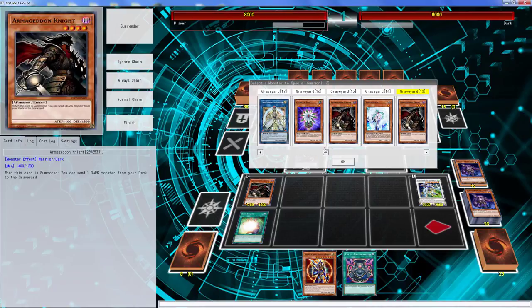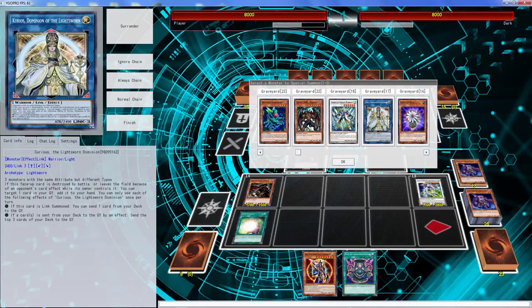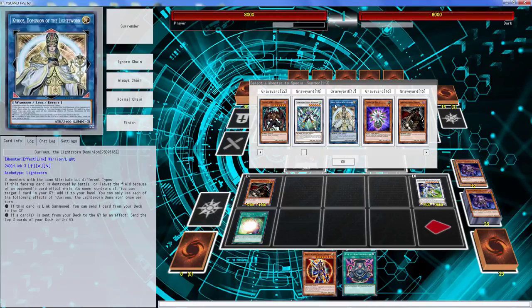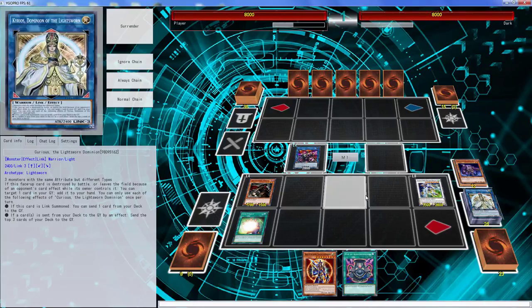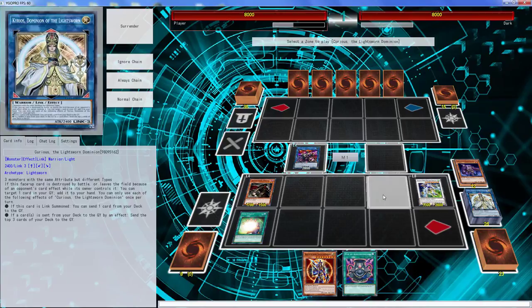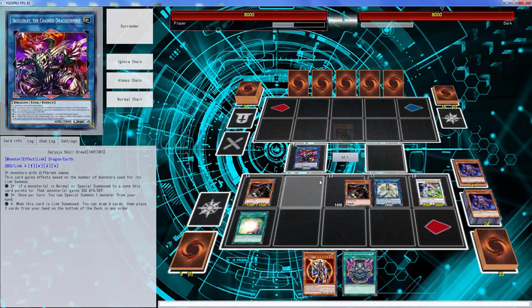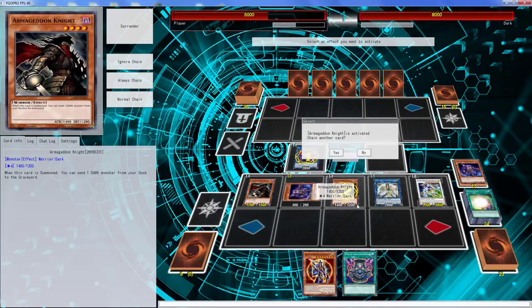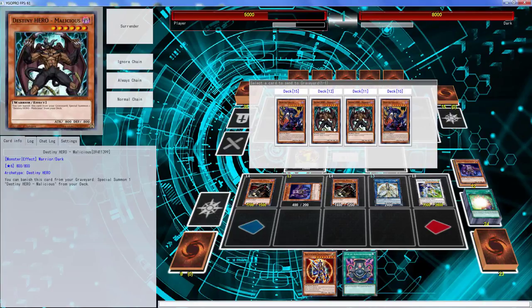We need another tuner - let me get Curious. That's one Level 8, that's two Level 8s. We don't play anything else though - that's kind of garbage. It's okay, I think we just get Curious back. Let's get Curious - Curious can go over here. I can go over there. This is why I should play Tornado Dragon; as soon as I don't play it, this happens.